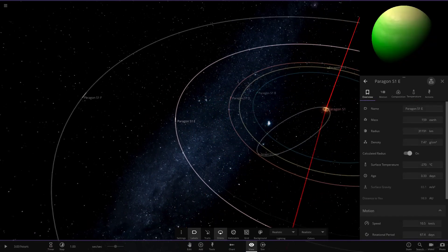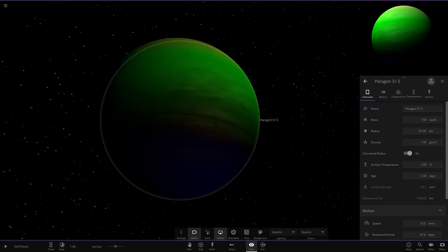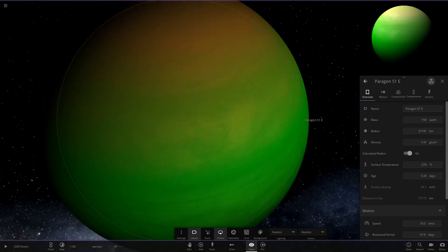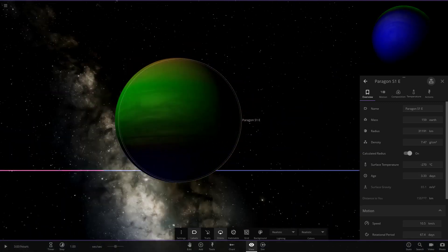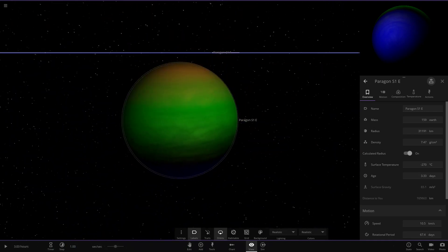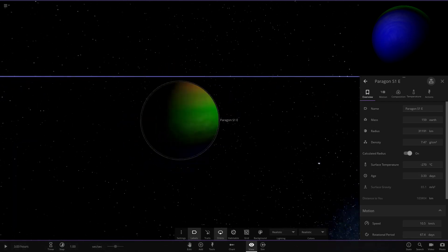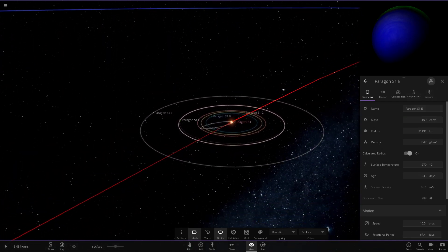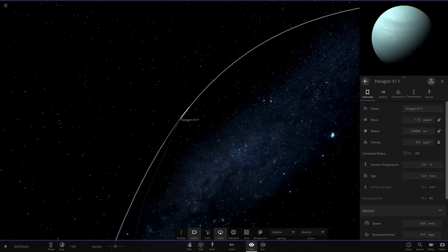Heading to the next one — S1E — and I really like this one. A really nice blend of colors: it starts off creamy yellow at the top, goes green, then black, then blue at the bottom. My personal preference would be to have that blue turn to black, but it's still a pretty nice mix of colors — I've not seen anything like that before. It's roughly Uranus/Neptune size, a little larger than those.